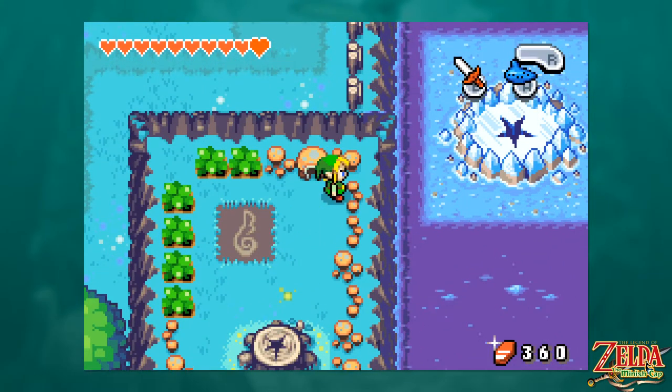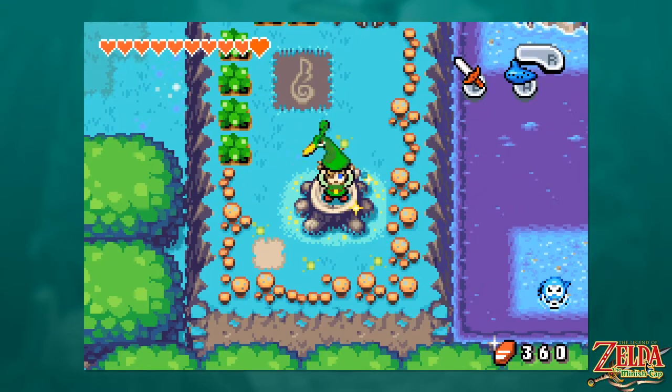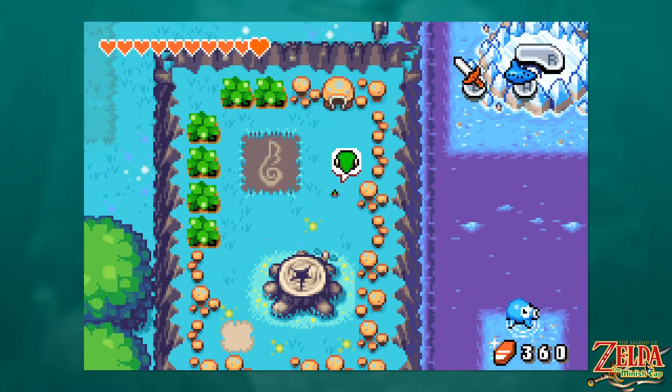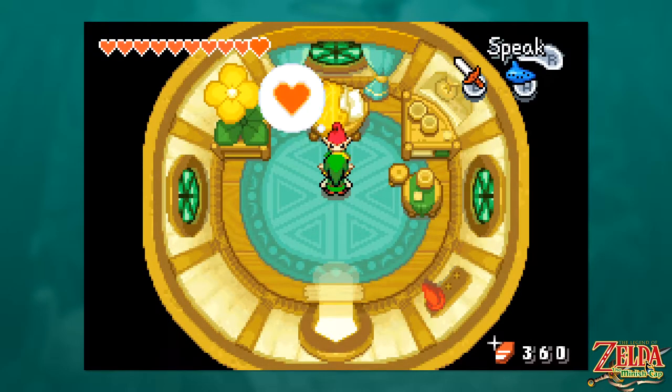Unfortunately for us, that little sheet of ice where the element is, is surrounded by water, and our boy Lonk does not know how to swim. So our goal today is to get our boy some swim lessons. We might as well walk in here and see — you live by a lake, can you teach me?